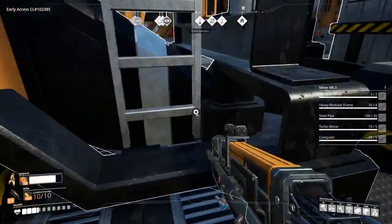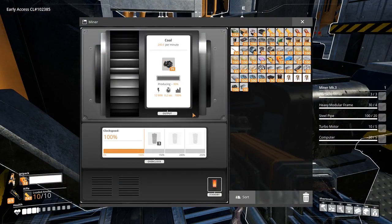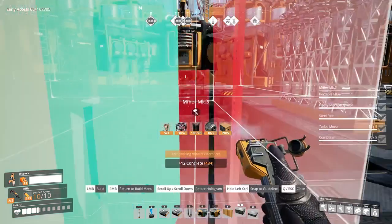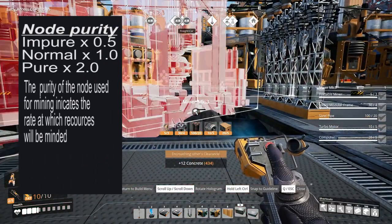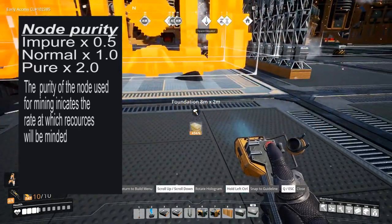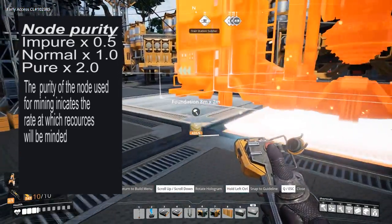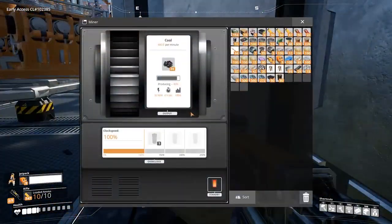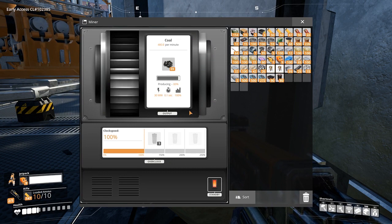The MK2 miner is capable of mining up to 240 resources per minute on a pure node without overclocking. The MK3 miner requires 3 portable miners, 4 heavy modular frames, 20 steel pipes, 5 turbo motors, and 5 computers to build, and will mine 480 resources on a pure node without overclocking.